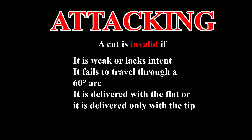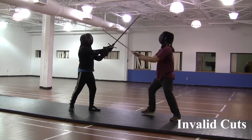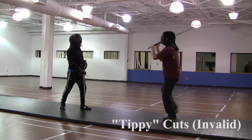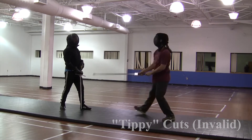A cut is invalid if it is weak or lacks intent, does not travel through a 60-degree arc prior to contact, or is delivered with just the flat or the tip. These are invalid cuts because they lack both the travel and intent. These are tippy cuts — they also don't count because they are not made with the edge.